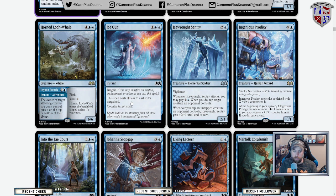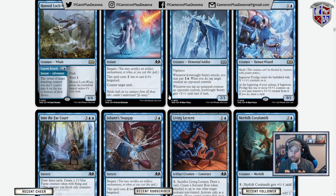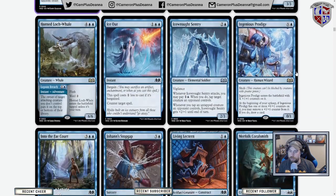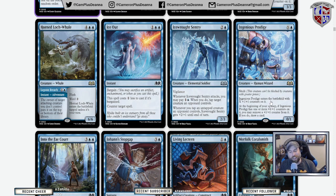Ice Out is our cancel variant — counter spell, one less mana. There's a swap century creature: when it attacks, you pay two to tap something — seems good in limited. Ingenious Prodigy has skulk — shout out to skulk being back. It enters the battlefield with X +1/+1 counters, and at the beginning of your upkeep, if it has one or more counters, you can remove one to draw a card. Basically you're banking your mana to eventually become cards, and hoping this doesn't get destroyed.